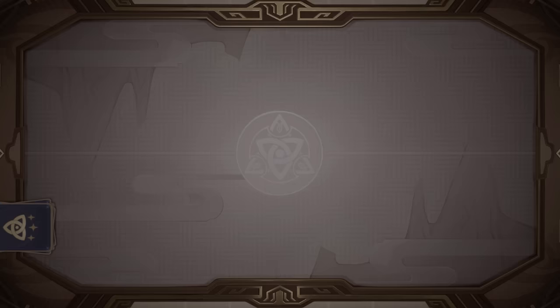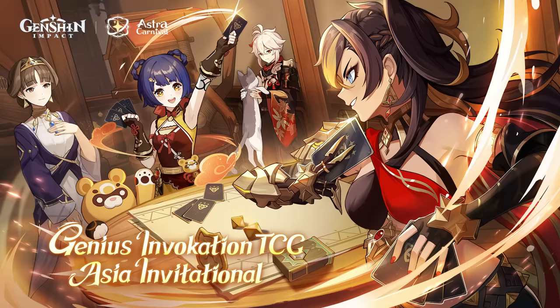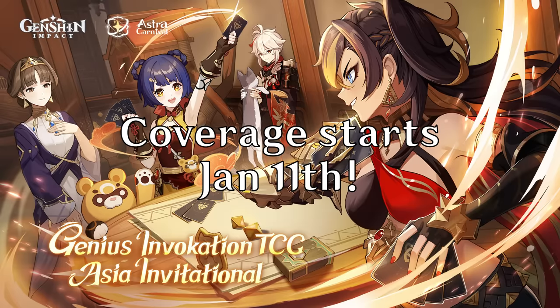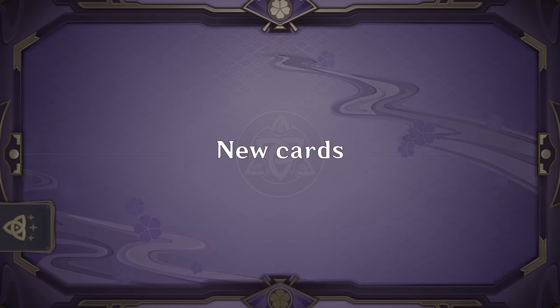And that's it for the balance changes. Lots of good buffs to unplayed cards and a huge set of nerfs targeted specifically at the one Agent Electro Charge deck — undeniably the best deck up until now. I think the timing is really great. Taking out the top dog of the metagame while introducing a bunch of new cards is really going to open up the variety of decks, and with the Agent Invitational coming up in about a month I'm really excited to see what decks the competitive players decide to create.